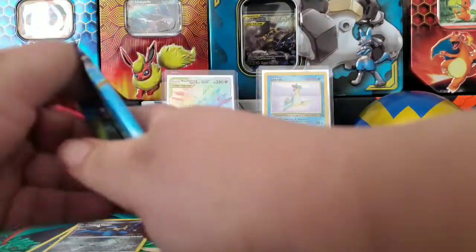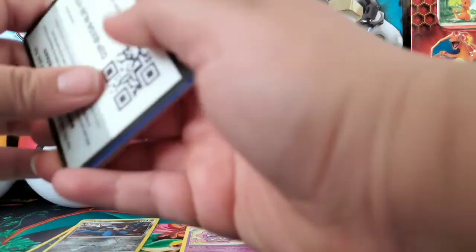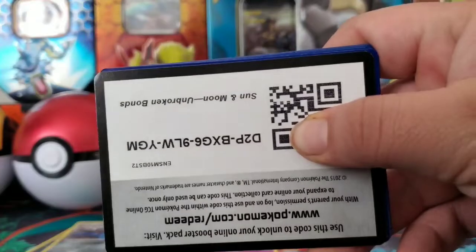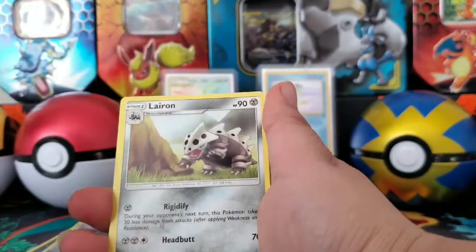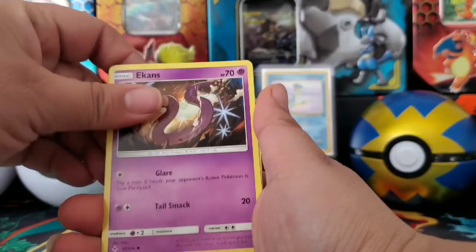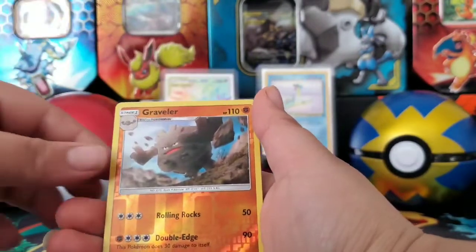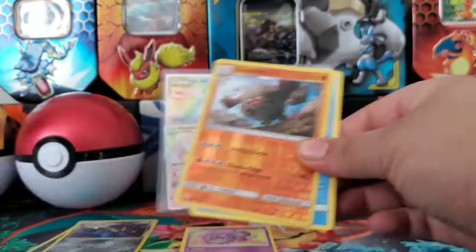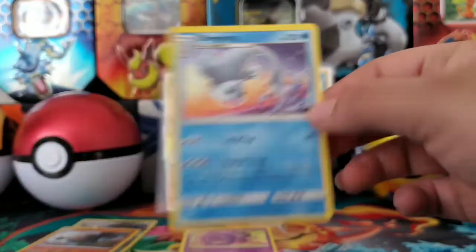Our next pack. Here is the code card. We got Energy, Power Plant, Ralts, Green's Exploration, Cottonee, Exeggcute, Carvanha, Litten, Clefairy, a Reverse Holo Graveler, and a Dragapult non-holo for the rare.